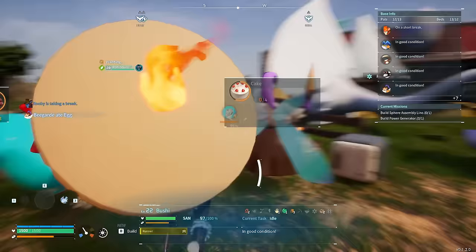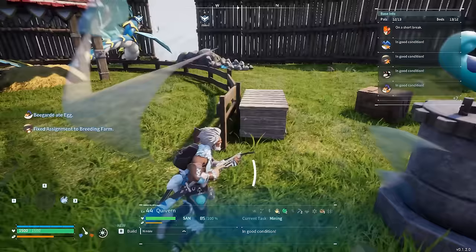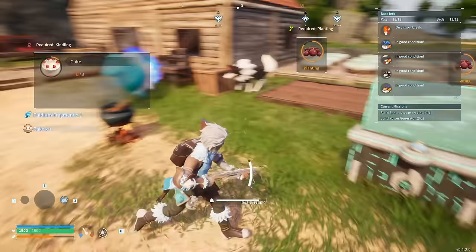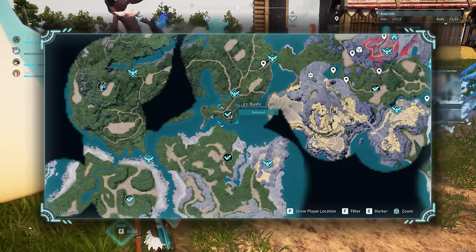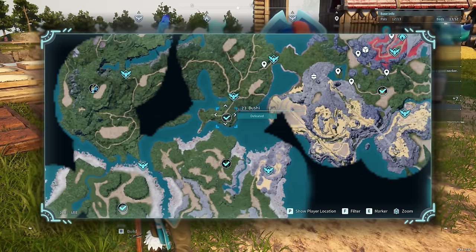The first farming method is going to involve farming a bunch of lower level bosses, however this can only be done each hour — you're going to have to wait an in-game hour in between each fight before the boss arenas respawn. For this combination we're going to use a Pan King as well as a Bushi. You'll find the Pan King right here on this side of the map, very close to the Sealed Realm of the Frozen Wings. It's only level 15 and it's very easy to defeat.